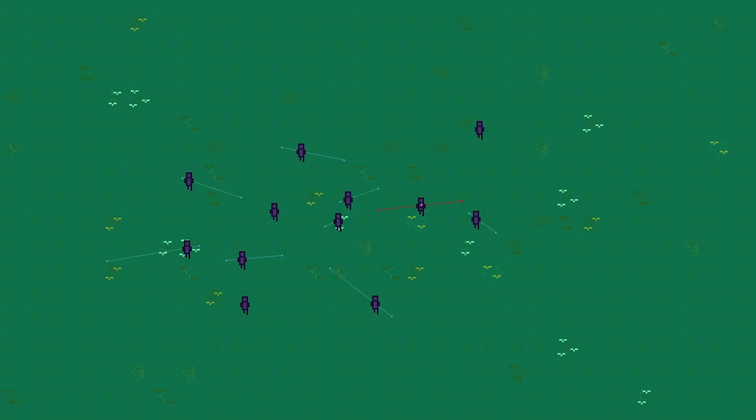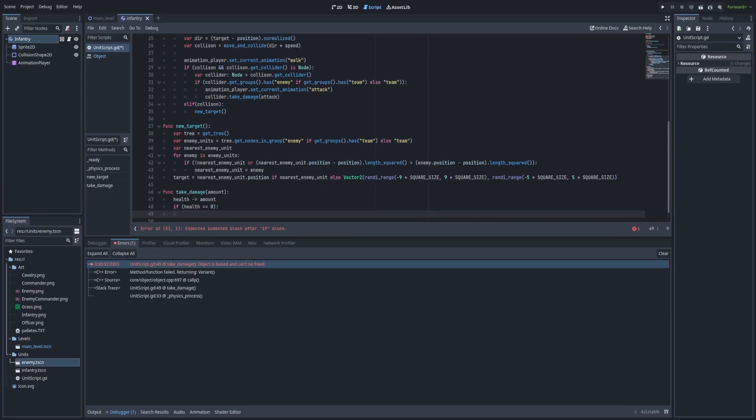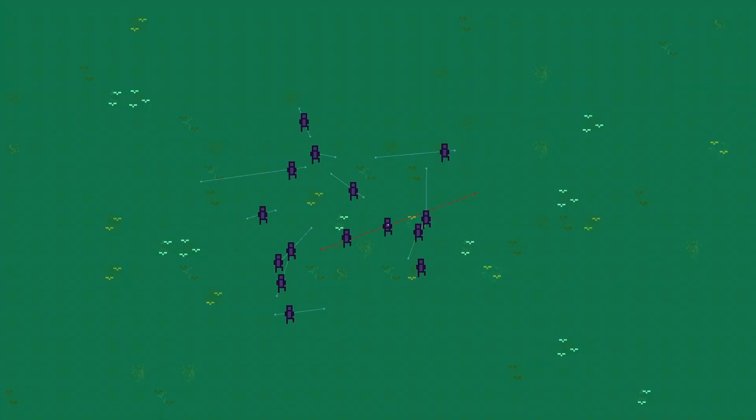After I got it to work, the end result looks something similar to this — the units are doing a much better job at avoiding each other. You can still see some collisions happening, so I refactored the old collision avoidance code and now you can see that they avoid collisions much, much better than the old system.